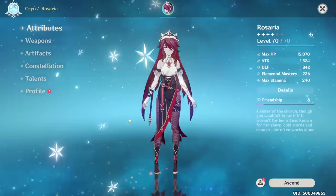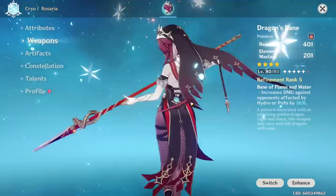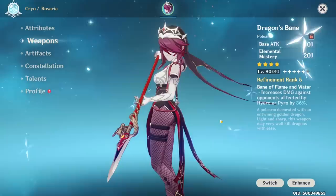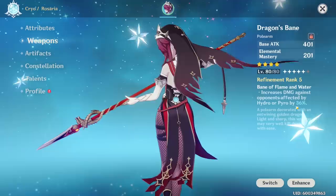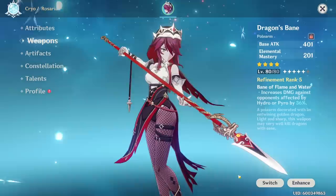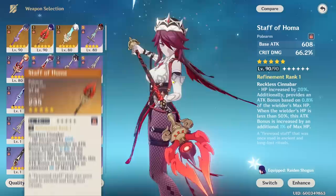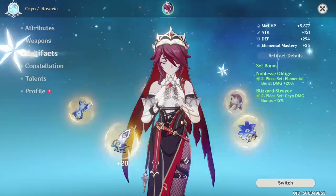The most important character to discuss is your Cryo character — either Rosaria or Kaya. For Rosaria, I run Dragon's Bane. Elemental Mastery on Rosaria is really, really good because you're consistently doing a lot of melt damage, and EM scales very well with melt. This is especially true with Dragon's Bane, whose passive increases damage by 36% if the opponent is affected by Pyro — and your opponent will always be affected by Pyro if you're playing the team properly. Other weapon options include Staff of Homa, Deathmatch, or Caduceus. For artifacts, I run 2-piece Noblesse and 2-piece Blizzard Strayer, since the majority of damage comes from Rosaria. 4-piece Lavawalker is actually better if you can farm it, though the Crimson Witch domain makes it harder to obtain.